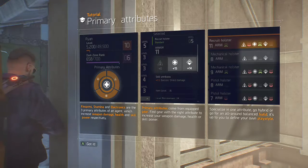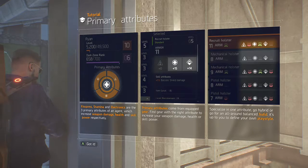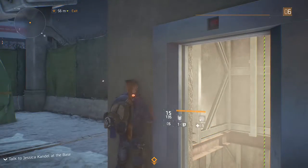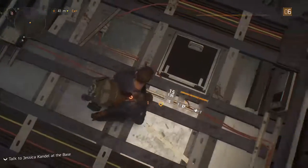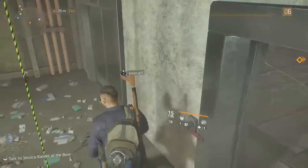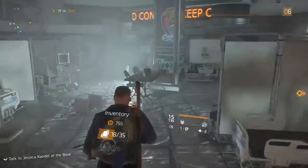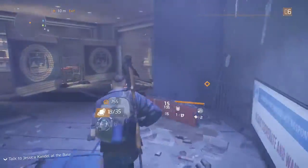Primary attributes: firearms, stamina, electronics — the three primary attributes of an agent which can increase weapon damage, health, and skill power. Find gear with the third attribute to increase your weapon damage, health, or skill power. Specialize in one attribute, called hybrid, or go for an all-around balanced build — it's up to you to define your own play style. We've secured Madison Square Garden.